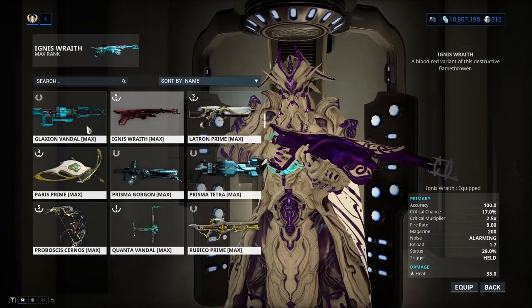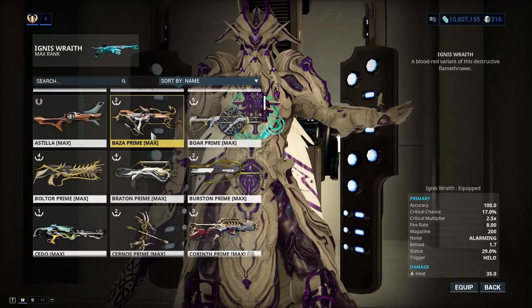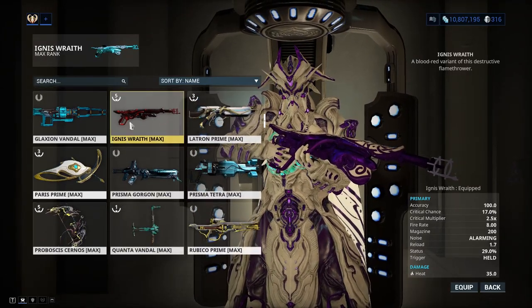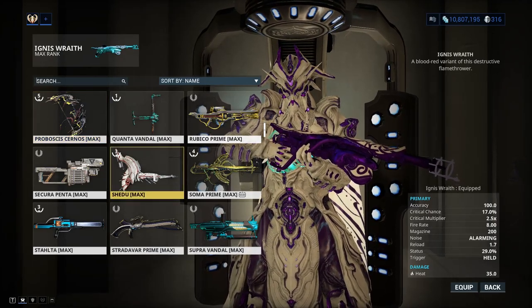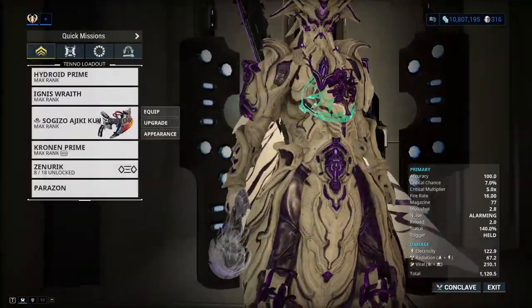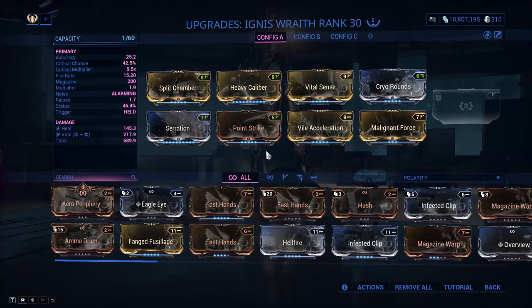It's going to be very good if you have an AOE weapon. The Exulta and the Archaplasma are going to be pretty good, especially against Corpus enemies. We have the Cedo, the Ignis Wraith of course, the Proboscis Cernos, the Shedu, and weapons such as the Kuva Brahma as well. Those are the weapons I'd prefer using.